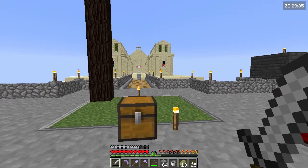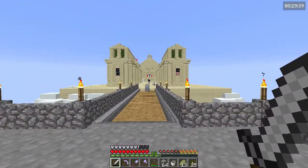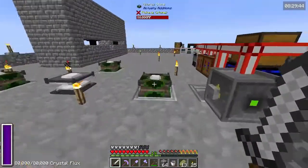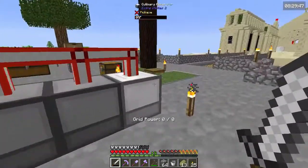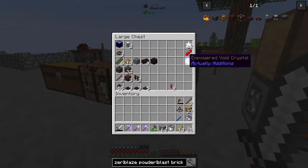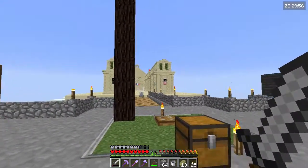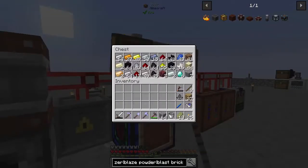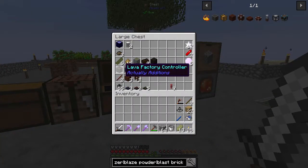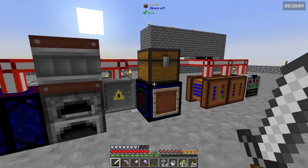Hey guys, how's it going? My name is Delice, and welcome back to Feed the Beast Pyramid Reborn. In the last episode, we made the Empowerer, and with this we were able to make the Empowered Void Crystals that we needed to make the Shock Absorber. We also got access to lava through the lava factory thing from Actually Additions, and so far we're getting some stuff done.